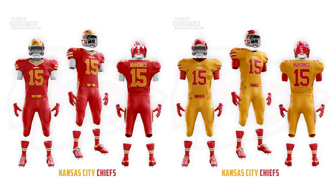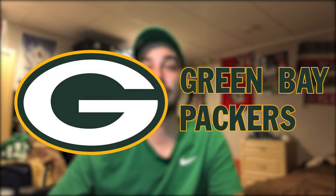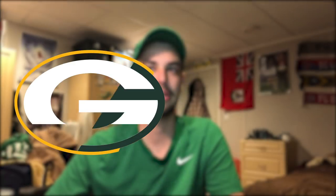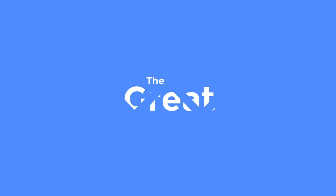For Green Bay I really didn't do anything — I just made the logo slightly bigger because I think that looks better. I also gave them an all-yellow jersey as a cool alternate away option and throwback uniforms with a gold helmet instead of their yellow helmet, since the helmet rule forced them to always wear the yellow. Fairly simple — I didn't really touch the Packers.